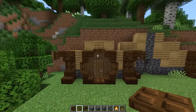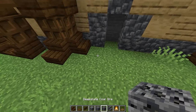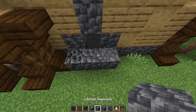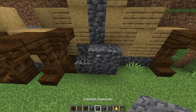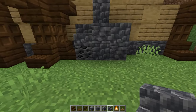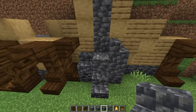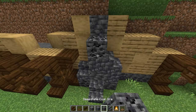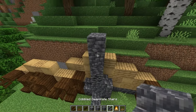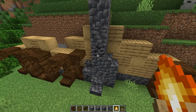Next we'll build up our chimney using deep slate, cobble deep slate, and some deep slate coal ore. Place three blocks on the bottom, then place two more blocks on the right side of the chimney. Place a cobble deep slate stair here and another stair here, and one more stair facing in towards the chimney on the right side. Then we'll build up our chimney two blocks above the wall for a total of seven. At the top of your chimney place a campfire and surround it with trapdoors.